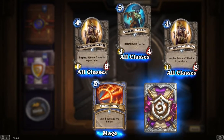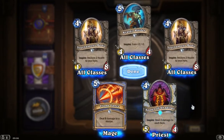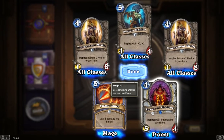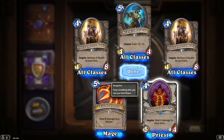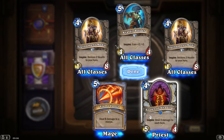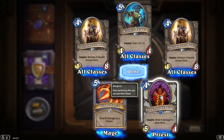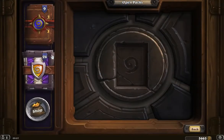Let's go to our rare. And we see it's a familiar sight — the Spawn of Shadows. It's a priest card. Inspire: deal 4 damage to each hero. 5 mana, 5-4. So even as a body it's pretty solid, 5-4. But the fact that it deals 4 damage to each hero — that's scary, I think.